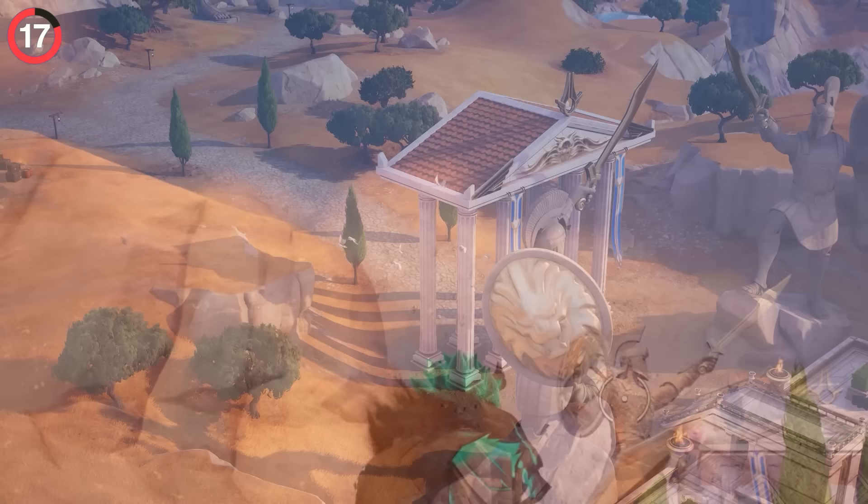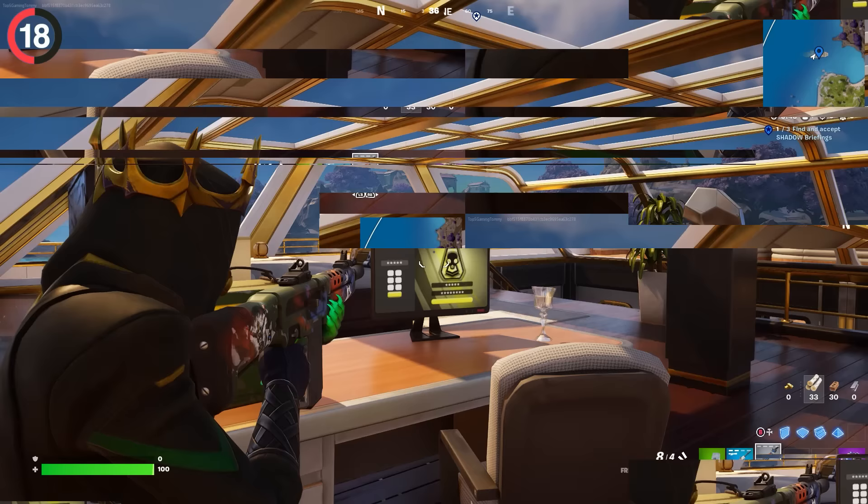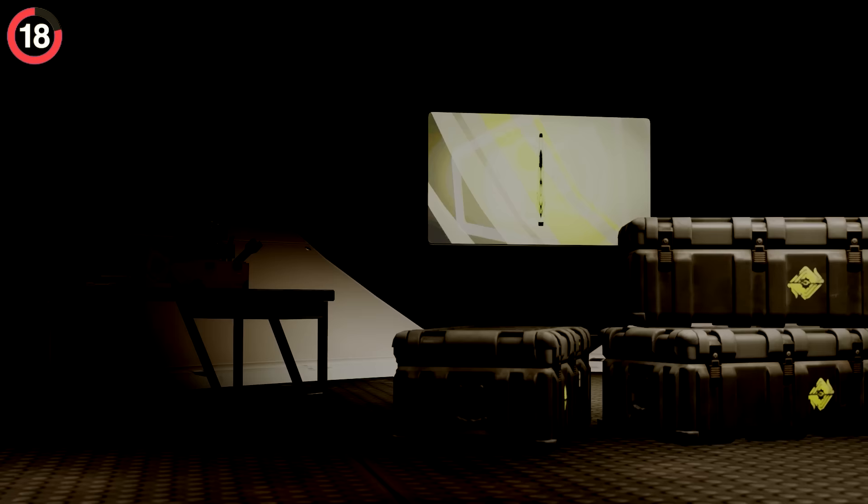Something I wasn't expecting is hiding in the Yacht POI. Yes, it is still here, and the boat has been updated with new screens that Chapter 2 fans will love. You can now find the shadow logo scattered all over the place — it's even on suitcases. Turns out the Ghost vs. Shadow era is not over.